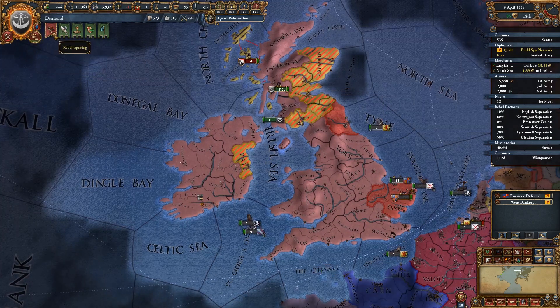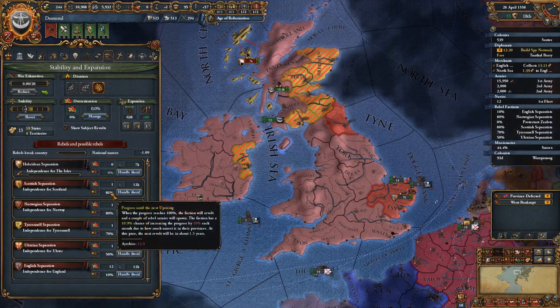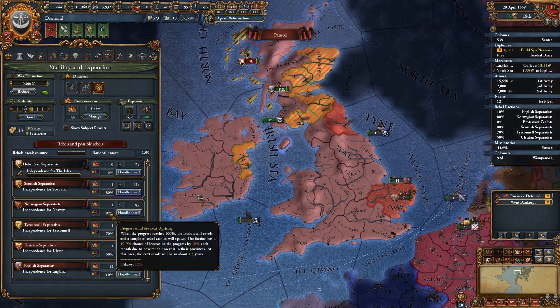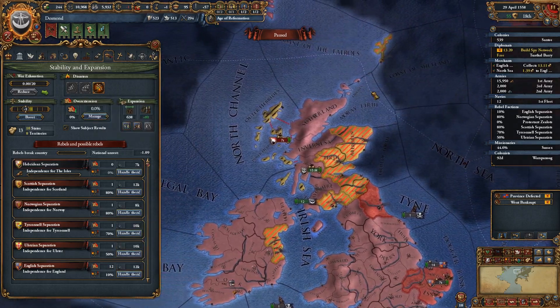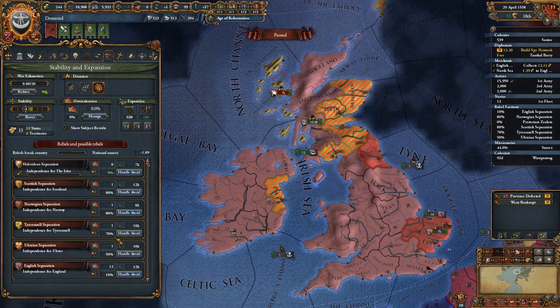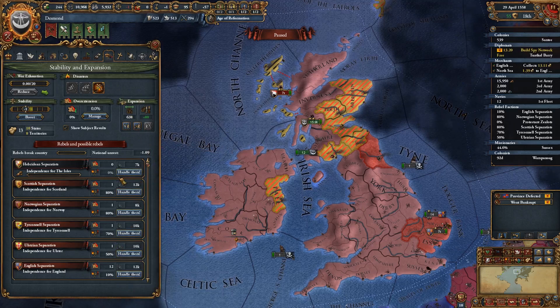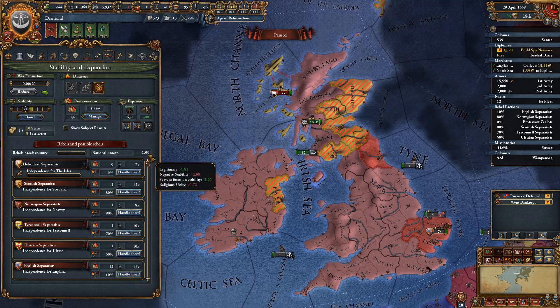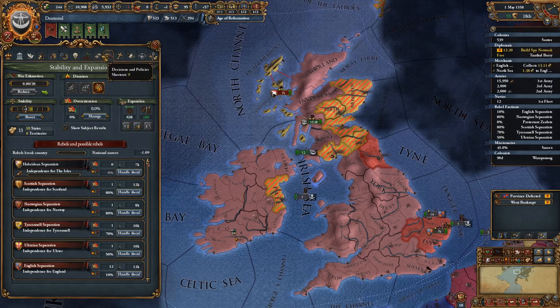We've got more rebels - 80. We've also got Norwegian separatists on Orkney, that's going to be a bit of a problem. And Tir O'Connell separatists as well - a lot of separatists right now, and the negative stability really isn't helping.